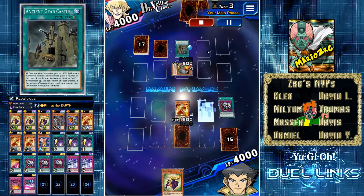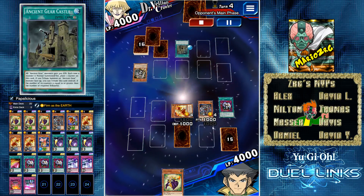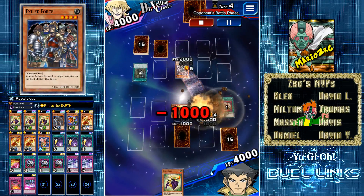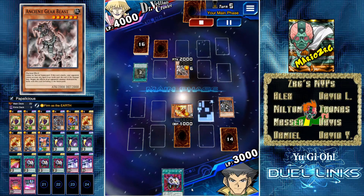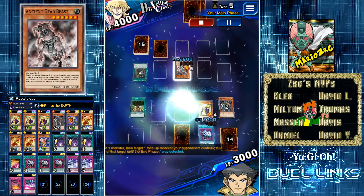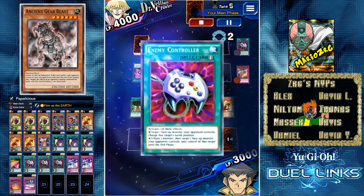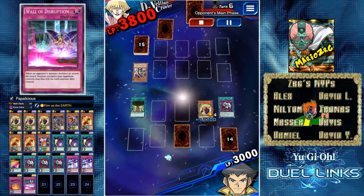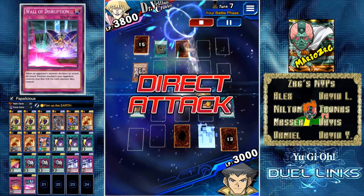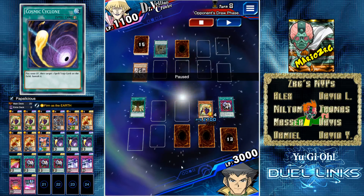I summon Exile Force — I could have gone for the effect but I decide to attack instead. We see Sphere Kuriboh on the Boxer, no reaction on the Exile Force attack, and then we see the Ancient Gear Beast. I let him destroy my Exile Force and save the Enemy Controller for the battle phase. We see Ultimate Providence — I was not expecting that — but it's fine, I'm still going to get to destroy the Ancient Gear Beast. I still have a Wall of Disruption to fall back on. We see another Ancient Gear Castle and a face-down.